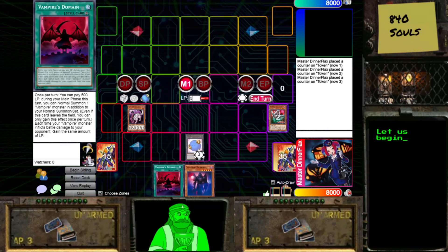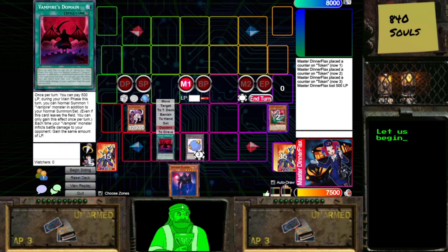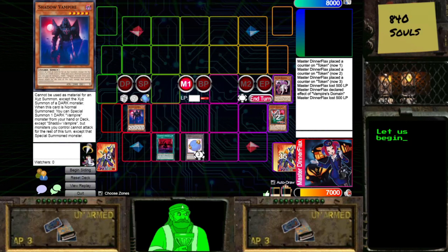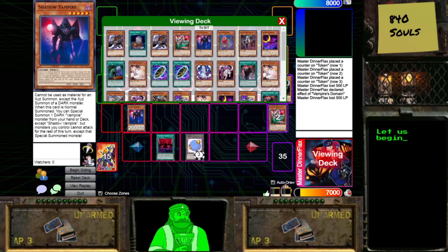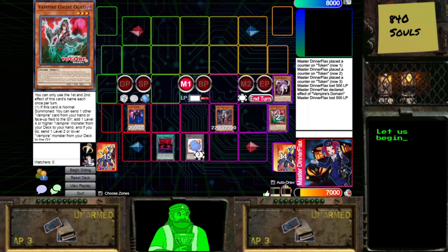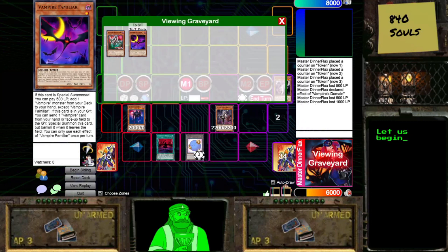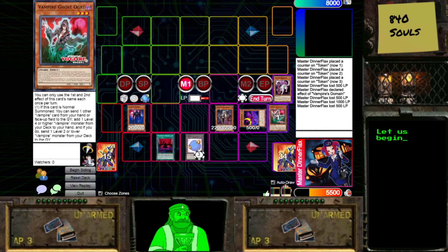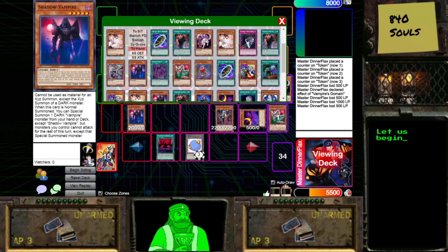So we have lost 500 life points. This combo is going to cost a lot of life, but because of Domain we can just get it right back. We activate Domain and pay 500 life points for its effect, which gives us an additional Normal Summon. We use Retainer to Normal Summon Shadow Vampire. Shadow Vampire on Summon will Special Summon Scarlet Scourge from deck, and when Scourge is Normal or Special Summoned, we can pay 1,000 life points to Special Summon Familiar from our Graveyard. When Familiar is Special Summoned, we pay 500 life points to add a Vampire from our Deck to our Hand — and we add another Shadow Vampire.